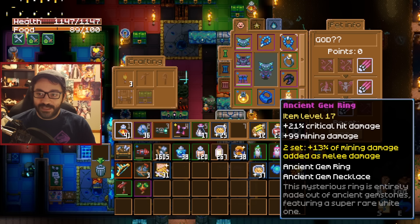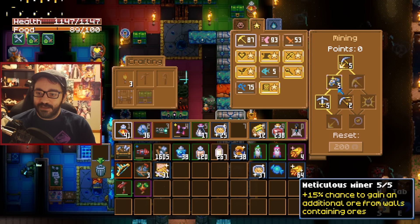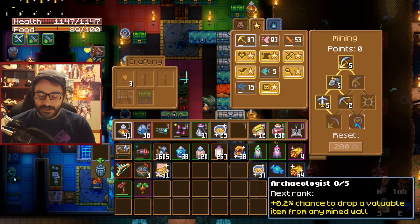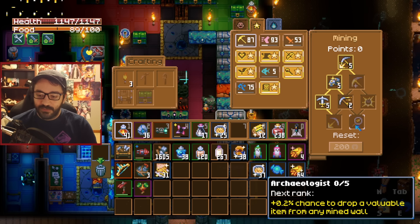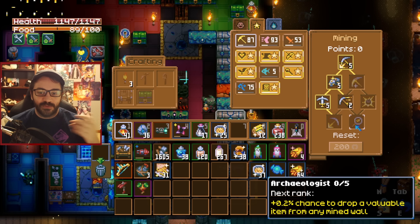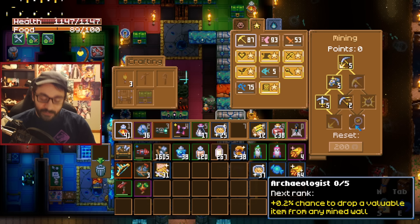We went with the ancient gem necklace and the ancient gem ring. Both can be found by mining walls. In your mining tree there is a perk called Archaeologist — normally not that great — but it's one of the only ways to actually get the ring and the necklace. With it maxed out, you'll have a chance for the ring or necklace to drop from any mined wall. Normally you'd just get valuables to sell, but since this is the only way to get them, it's worth putting points into.